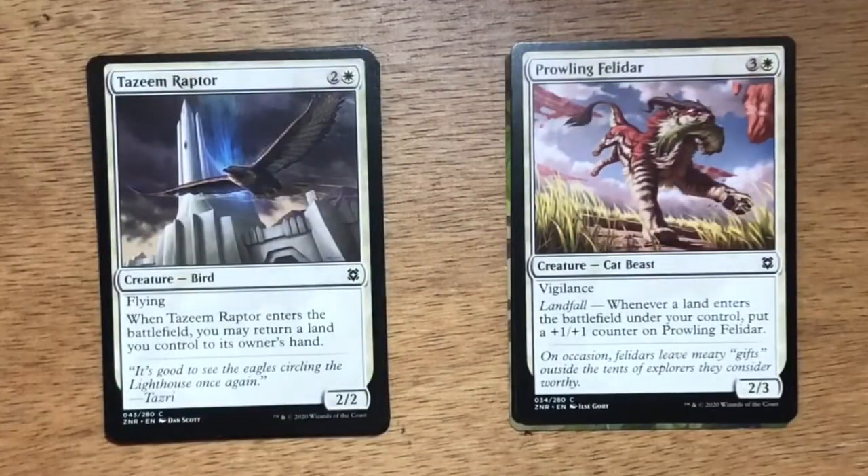Tazim Raptor. Three mana, two and a white. Bird at 2/2, it's a flyer. When Tazim Raptor enters the battlefield, you may return a land you control to its owner's hand. So if you don't happen to have a land in your hand, you return one, play it again, and Prowling Felidar gets another counter.